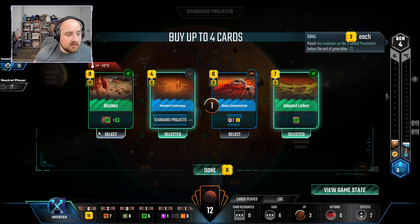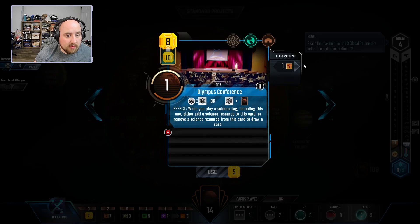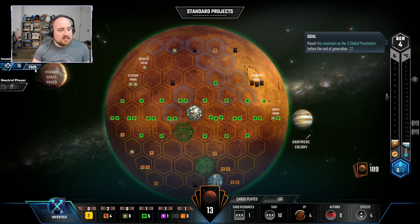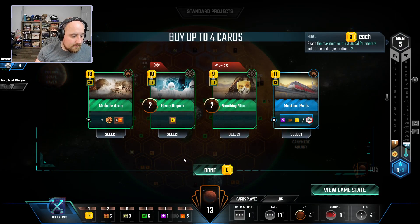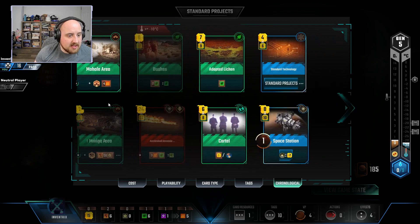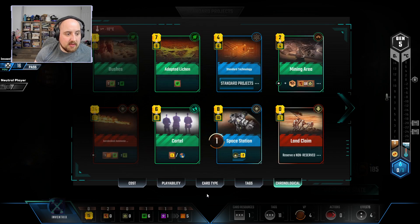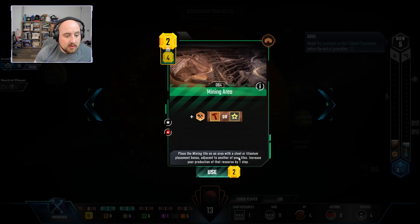It's a really, really slow start. And there's some plant tags. We have no money — for the record, no money. I will overpay, but I'm a little bit upset that I did because I waited a whole turn to play that. Molehole Area is actually terraforming, so let's go ahead and grab that. Cartel — we do have some science tags, obviously was hoping for more. I need to be able to place a mine, so none of here is going to work. Titanium income is actually what I'm after right now, so I'm going to go ahead and get that.